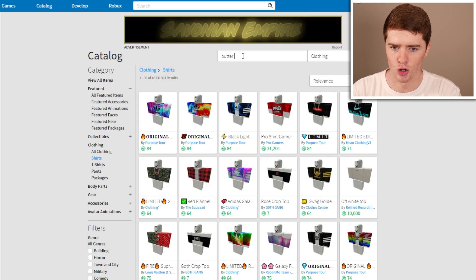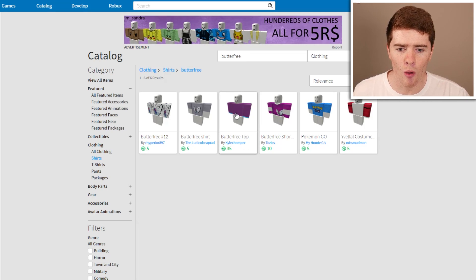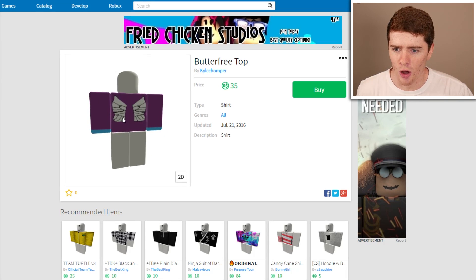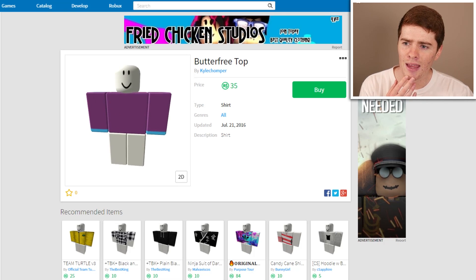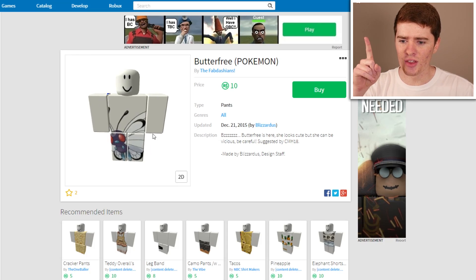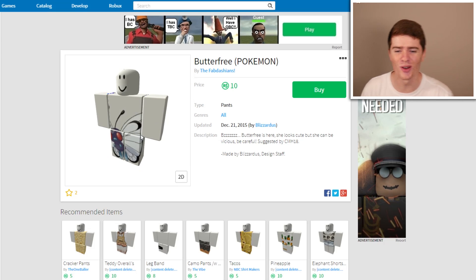Also, while we're here, let's just search in the shirts - Butterfree. I don't think there is... It's a Butterfree top, it's literally just the colour. Because Butterfree is just very flat coloured, there's no stuff to it. Oh, it's got the wings on the back. For 35 Robux. I may buy that. They've also got the pants here for 5 Robux. I also found this thing here - it's just Butterfree on the front of it. It looks so weird.